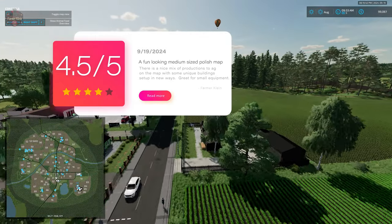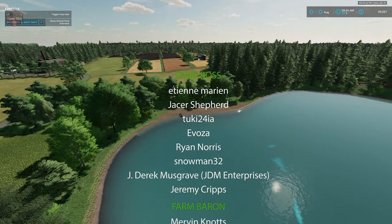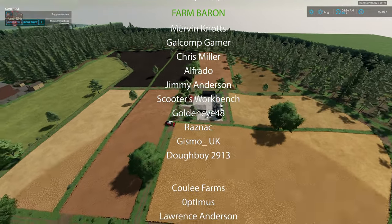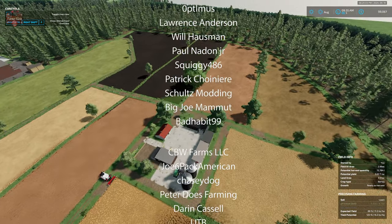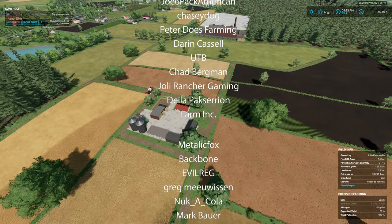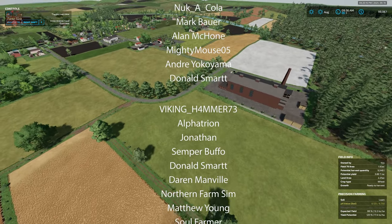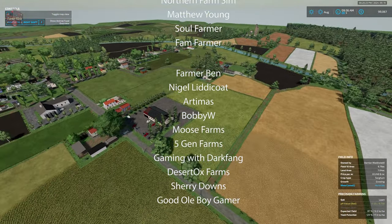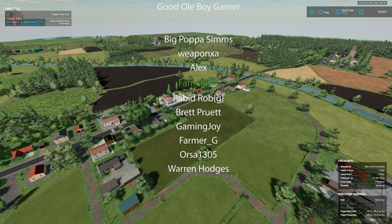I'd love to know your thoughts down in the comments below with respect to this particular map. It's a nice little map — I feel if I had time to play on it, I'd probably give it a go. I like how we have our farm located down here, a nice small quaint farm with lots of fields right next to it for all kinds of agriculture. We could level out some areas and expand the farm for additional animals, and there are areas scattered around where we could sacrifice a field here or there for additional productions and farm building locations. Until next time, happy farming!